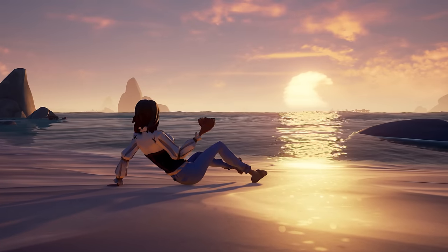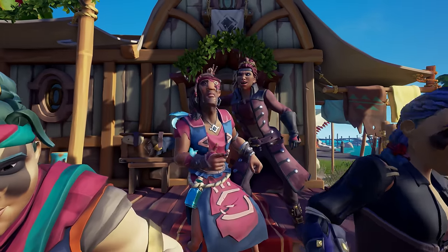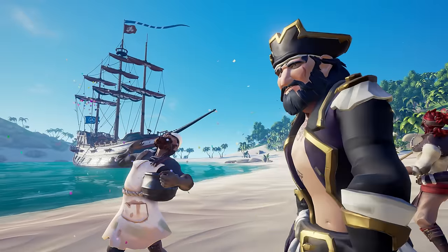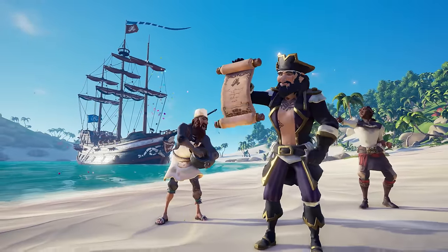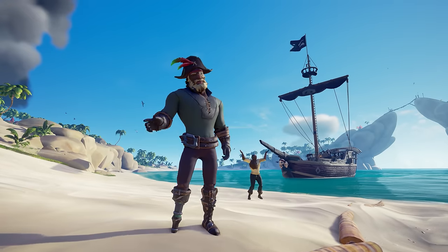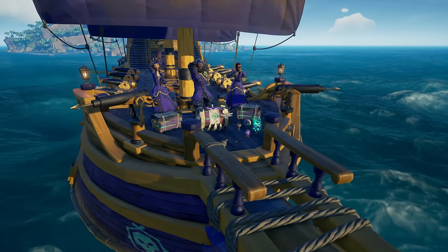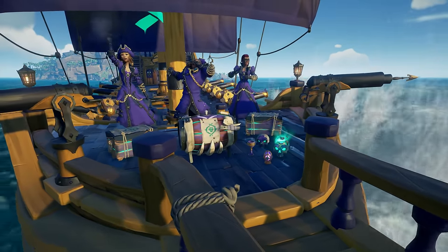All pirates value their independence, but there's nothing quite like the bond between a close-knit crew. When it comes to seeking out shipmates, you have several options at your disposal. Sociable players might choose to sail as an open crew, which brings pirates looking for company together whenever there's space on board ship.